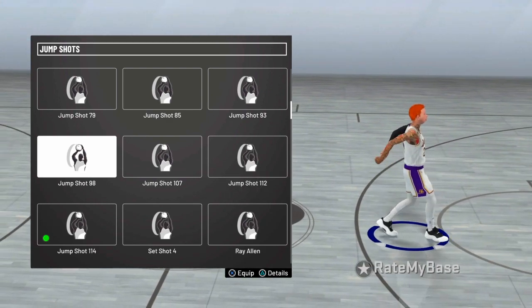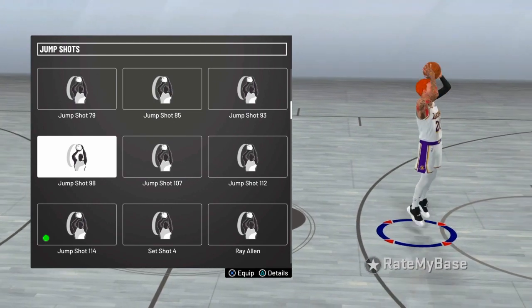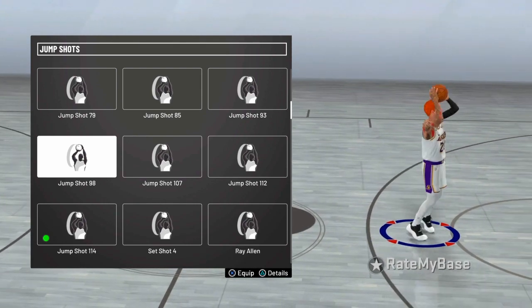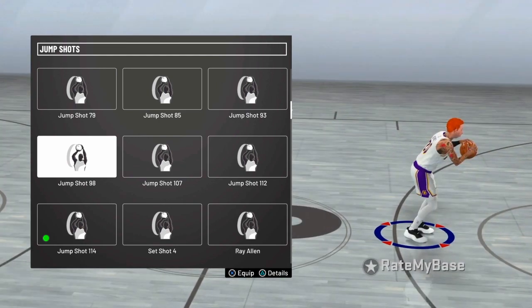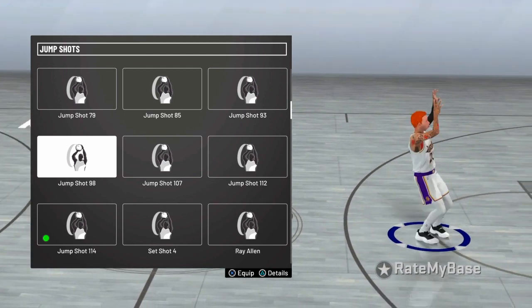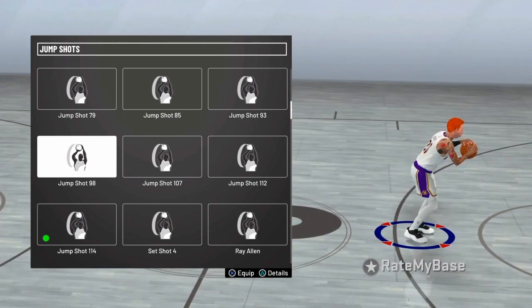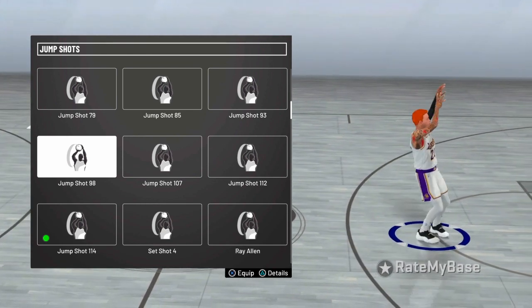Next up — jump shots. I have a jump shot video and a build video on my channel, links are in the description. For jump shots, the two best in the game right now are jump shot 98 or jump shot 38 — use those. Do not come out here with your favorite player's jump shot. LeBron James, Dwight Howard — those jump shots are not good. Go to MyCareer with 98 or 38 and grind your badges out with those jump shots.